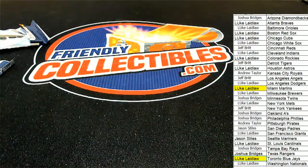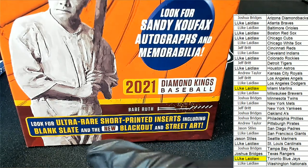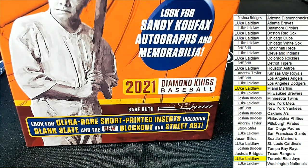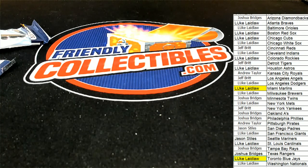On top of that, these are the big chasers — ultra rare short print inserts: Blank Slate, Blackout, Street Art. We have not seen any of those yet. So we're going to be looking for those in the very next box of Diamond Kings. I want to pull one of those Street Arts and hit somebody something big in Diamond Kings baseball.